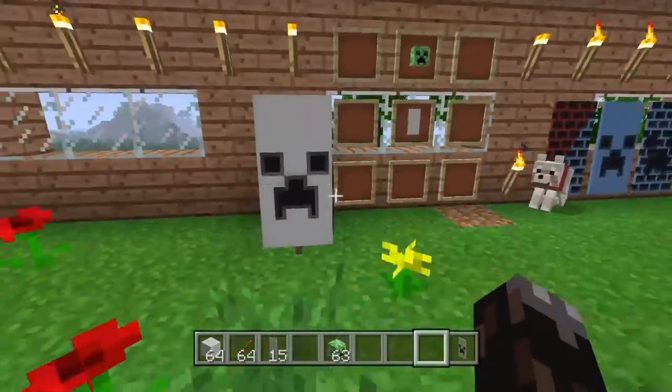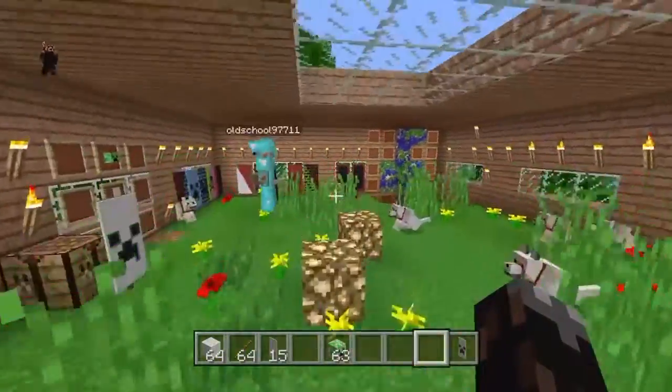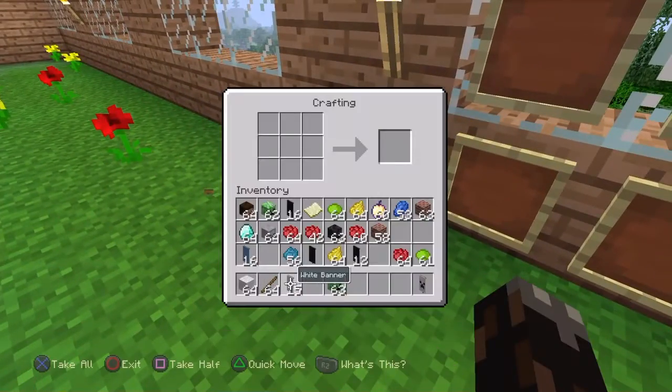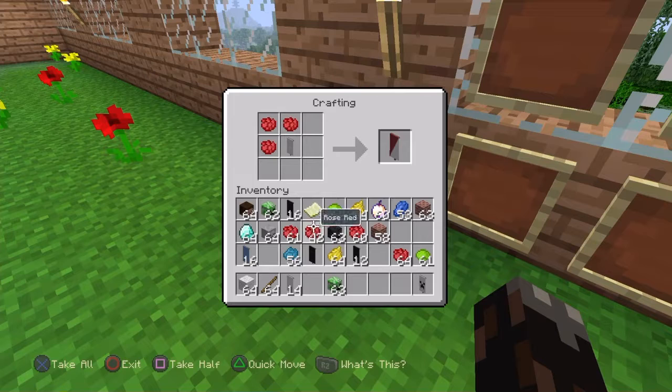And boom, you got a creeper flag. Cool. You can also add colors. This is the first — let's put a white banner, let's put red. Now we just created it. This is the recipe.